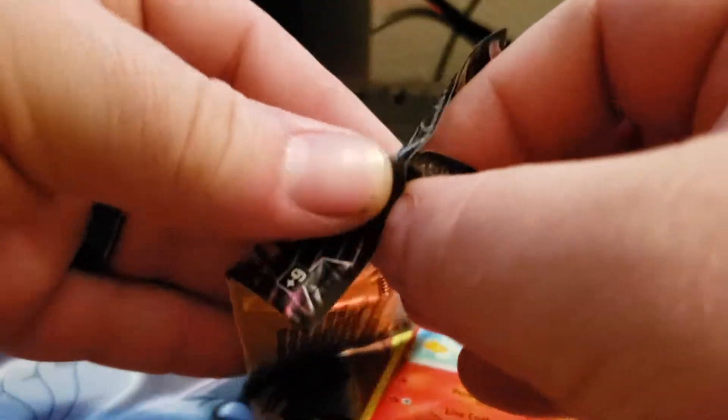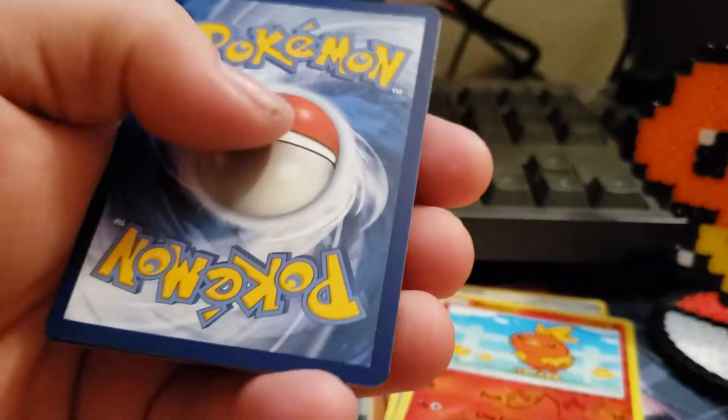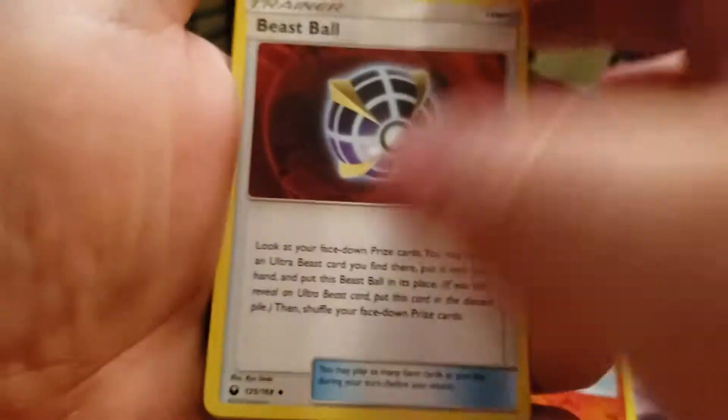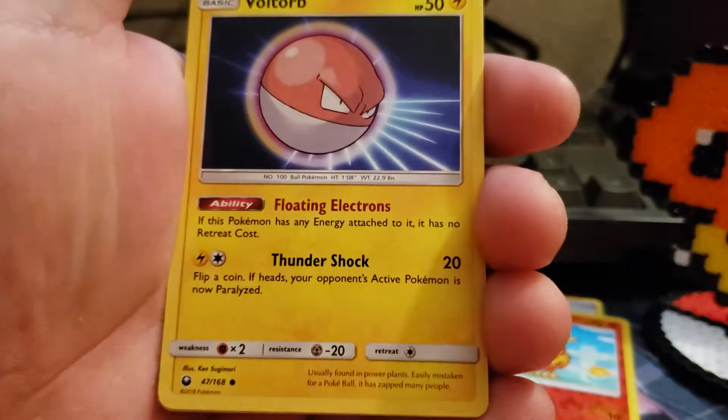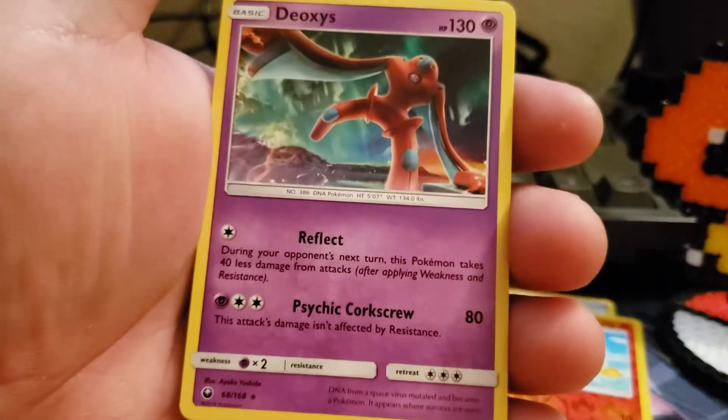I'd like to get an Ultra Rare, or a Full Art, or I'll even take a Holo. We've got a Beast Ball, another Volt Torch, and a Deoxys — and that is a rare non-holo.